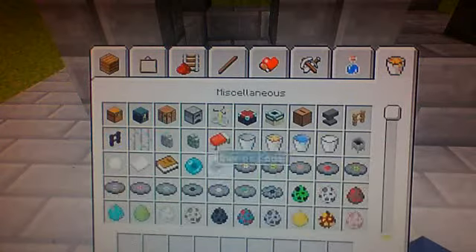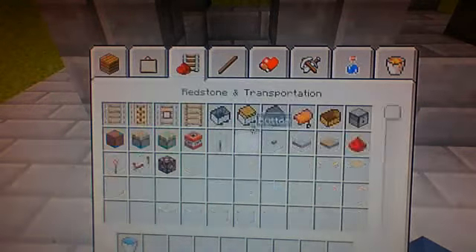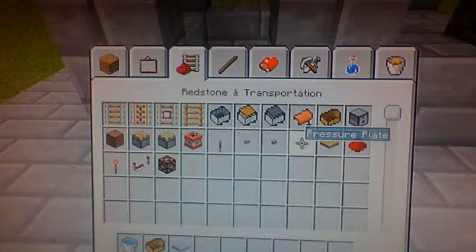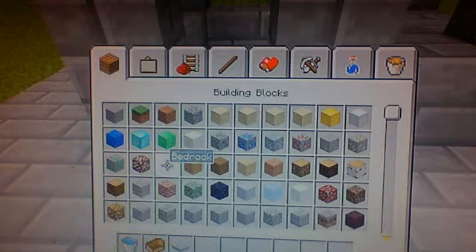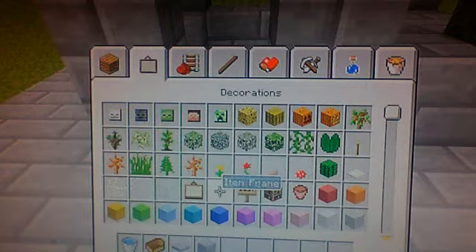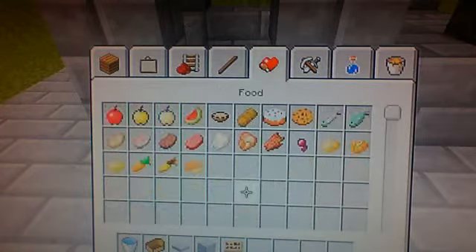So as I said, you will be needing a bucket of water, you will also be needing a boat to test out at the end, a pressure plate, you will also be needing the block you are using, and especially signs — use lots of signs. That's just about it.